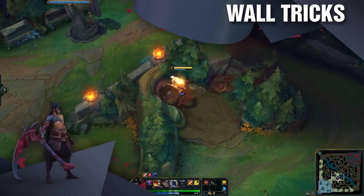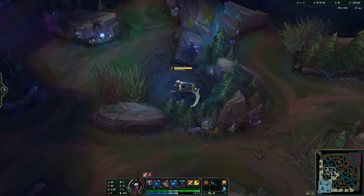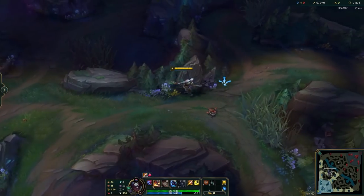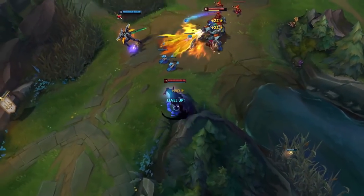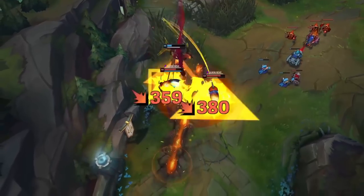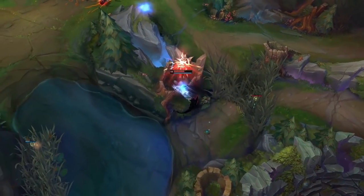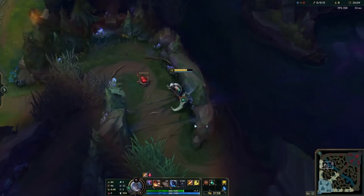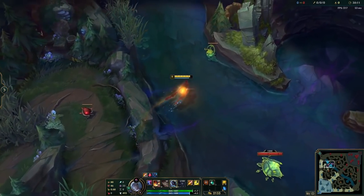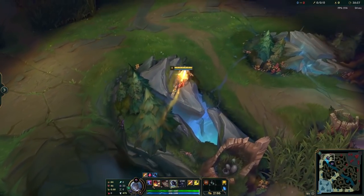Moving on to tip number three, we'll cover Kayn's wall tricks, starting easy and progressively getting harder. The first trick ties back into clear speed — it helps you get from your red side to blue side or vice versa much quicker by E-ing through these walls and running into the tower since it counts as terrain. Next, starting near the top lane, these are easier walls to gap close. You'll need to practice how long you can keep your E active while outside a wall — it needs to become gut instinct. For the first trick, start around this tree and Q into the wall to clip in. For the second, hug this wall and use your Q to clip into the big rock wall and keep your E on.